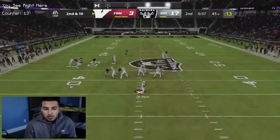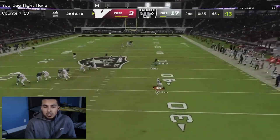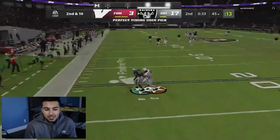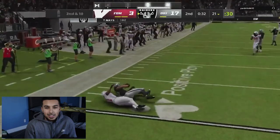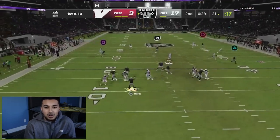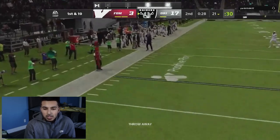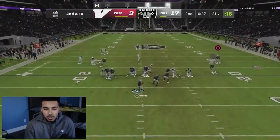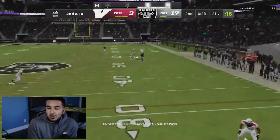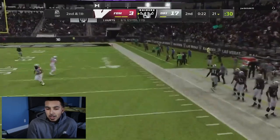He chucks this crosser, we have a great click on with Taylor Mays and we snag that. At this point it's looking like it might be GGs. He gets some nice pressure and I'm trying to think of a way to get even three before half. We overthrow that crosser and I'm starting to think, let's just go into half — I don't want to mess up.